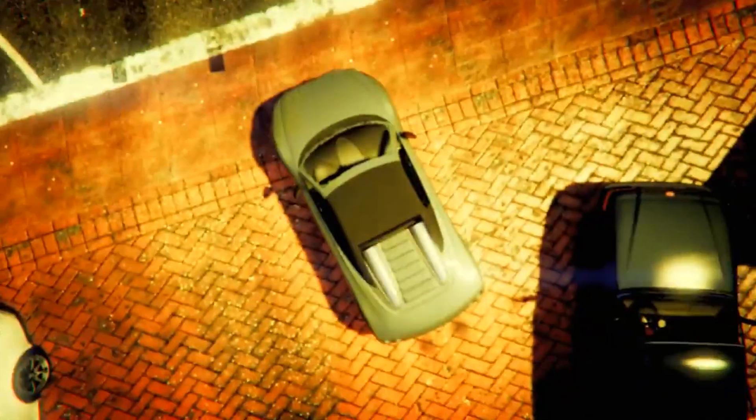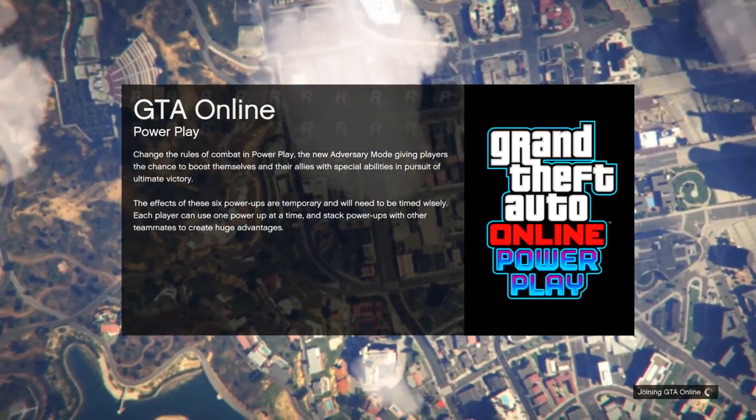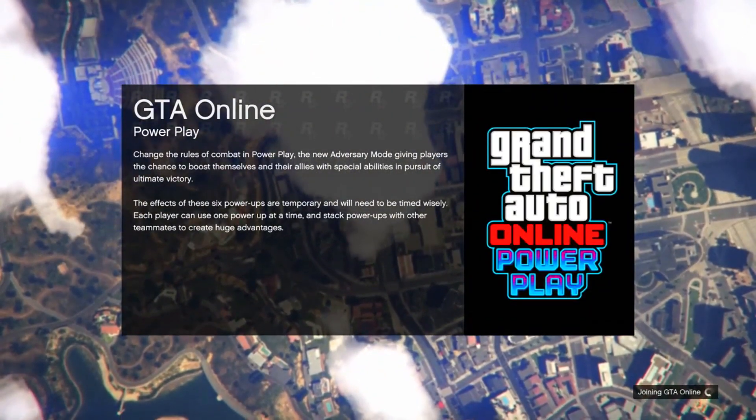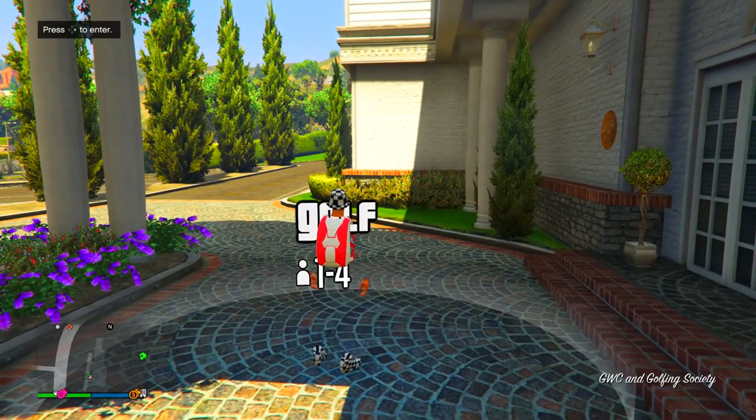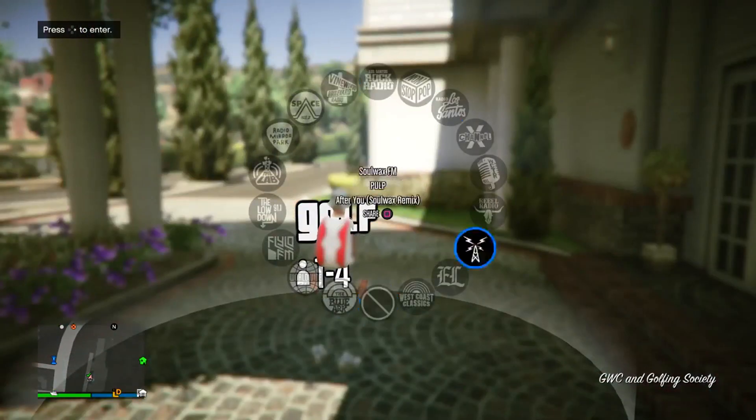From this point on, just accept this error message, and it will put you guys back to an online session once again. For some reason, after you get to the session, you should now have radio on foot, meaning you can actually use the radio while walking around and not inside a vehicle or building, which is actually pretty weird.